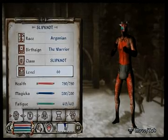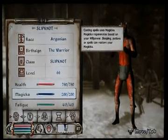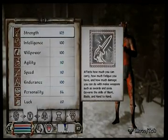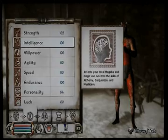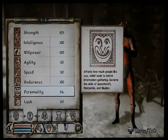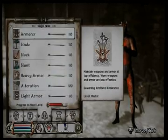I am level 66. I've got 790 health, 200 magicka and 415 fatigue. My strength is 105, intelligence 110, willpower 110, agility 100, speed 110, endurance 100, personality 84, and luck, a low 60.